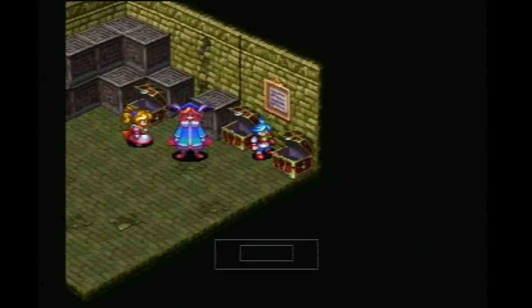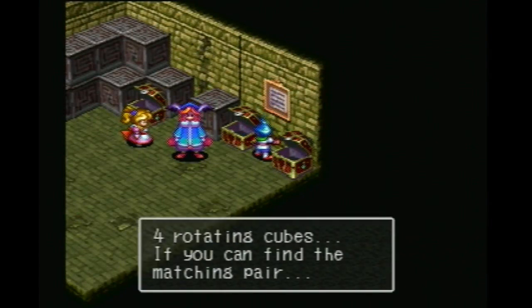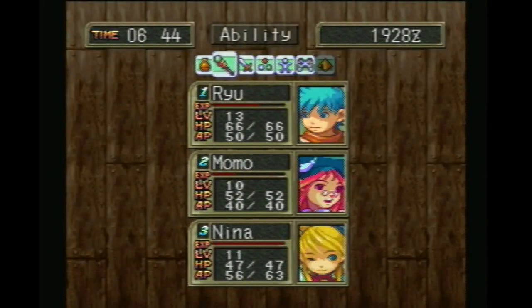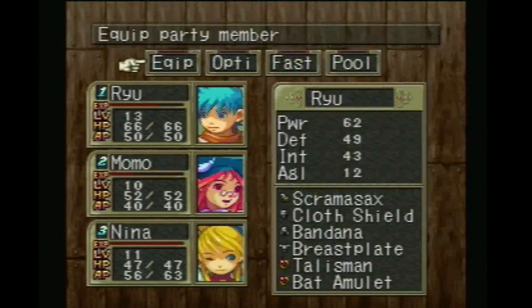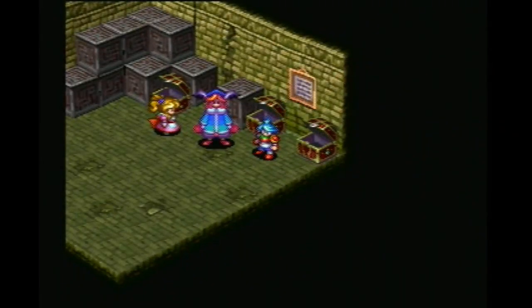We got a flame chrism and an ice chrism. Four rotating cubes — if you can find the matching pair... So we're going to give her these — they're a little bit weaker but give elemental properties. We're going to give her the flame chrism to deal with those ice toads, because she can one-shot those.